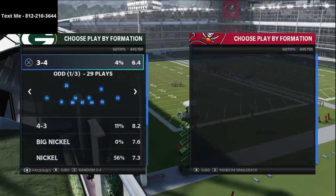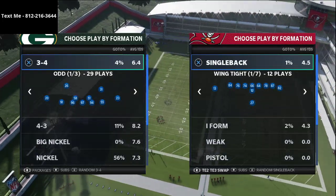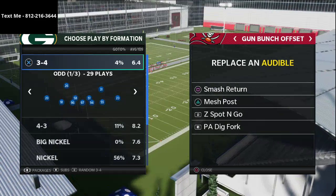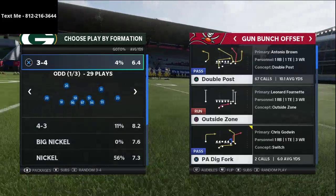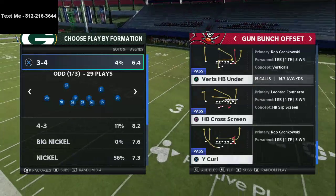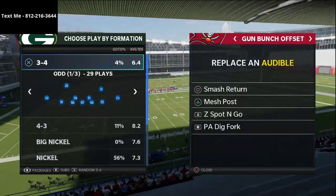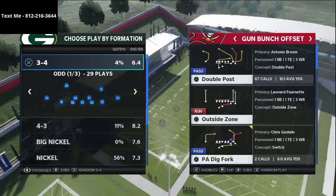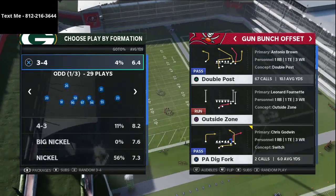The reason I've got the Bucks on offense is simply so I can show you some of the different routes that Wesley would create with this offensive playbook. The audibles you're going to want to set for this scheme are the smash return, the mesh post, the z spot and go, and the PA dig fork. There are several other plays you can put in there - flood, curl flap, cross screen, or zone running schemes - but at the core of the scheme I'd recommend these four audibles, and then coming out in double post the majority of the time as your bread and butter.